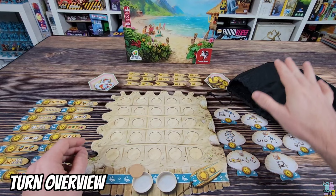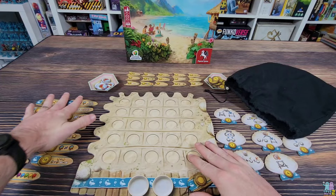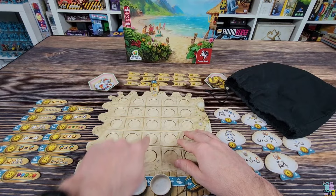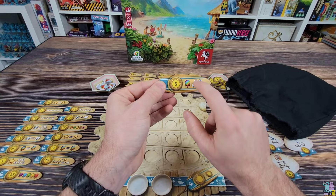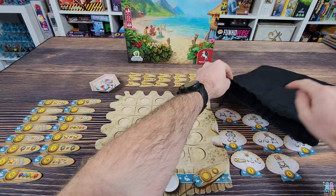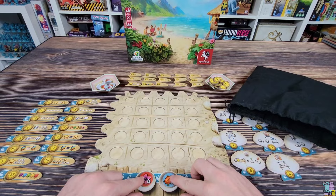On your turn, you take the tokens you draw from the bag and place them somewhere on your five by five grid. You are trying to achieve these scoring conditions — for example, you'll get five points if in a given column you're able to get two of one color and three of another color, like a full house. On the first turn, everybody draws two tokens out of the bag and places those two tokens down at the bottom of their board on these plates.